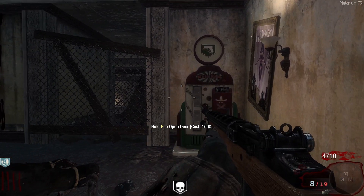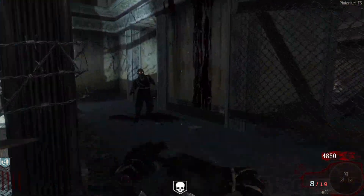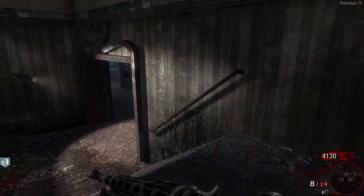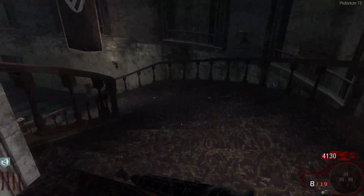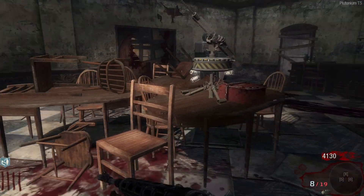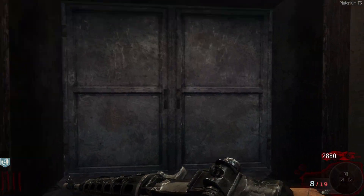We finally got Mule Kick too — we'll have to sacrifice one of the perks we usually get, it's alright though. We don't even like Double Tap. Let's go down here and look at the new trap we got — little automated gun, such a good trap.